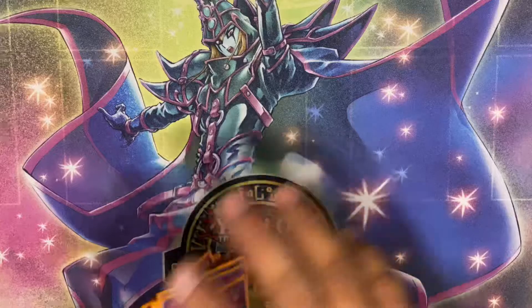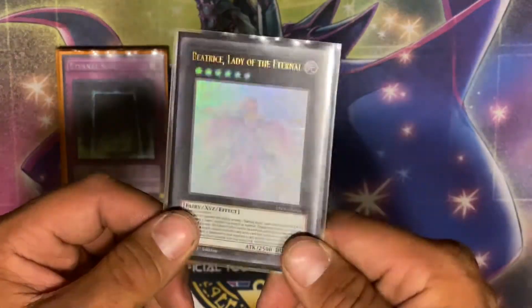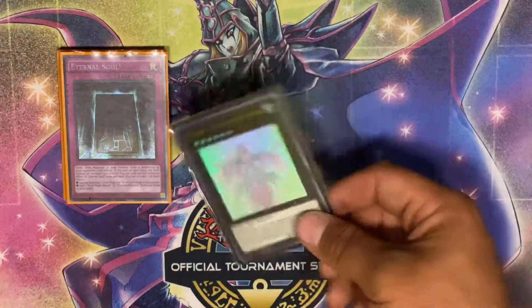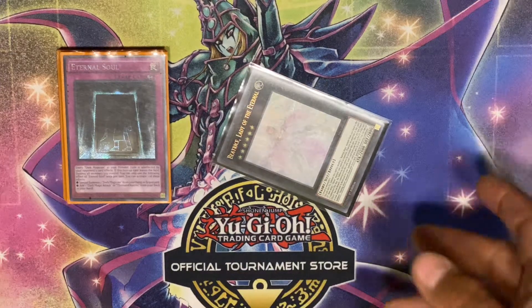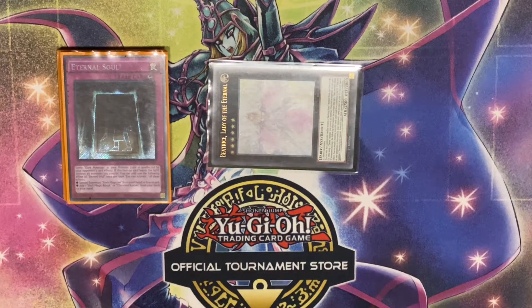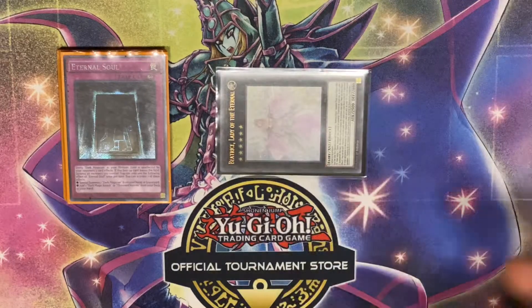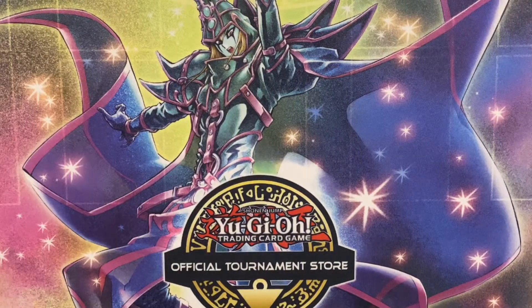All of this helps further Dark Magician plays and to make the one extra deck card I added: Beatrice, Lady of the Eternal. We can easily make two Level 6s onto the board on turn two or three. Beatrice's effect lets us send either Magician's Rod to set up for later, or Soul Servant so we can draw more cards. We detach Dark Magician Girl, getting her back to the grave, then send Soul Servant and activate it to draw two.